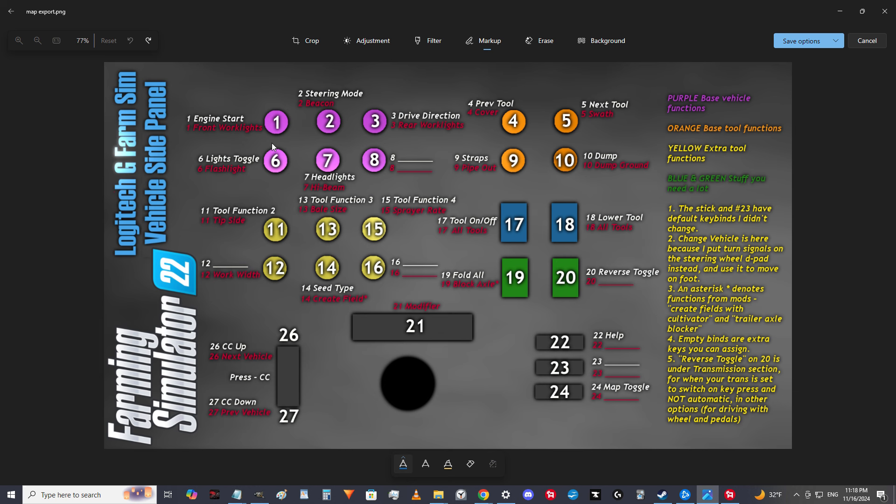There are some other hard-coded buttons we're going to have to avoid. Button 1 is hard-coded in the game to open the menu in FS25 — it wasn't in FS22 — and it cannot be changed. I moved engine start to the wheel. Button 3 is hard-coded to a full things menu back, which is not a bindable key in the key bindings menu at all. However, it doesn't really interfere when you're driving — I still use 3 for reverse drive direction. If you're in menus it goes back, but it doesn't really get in your way while driving.